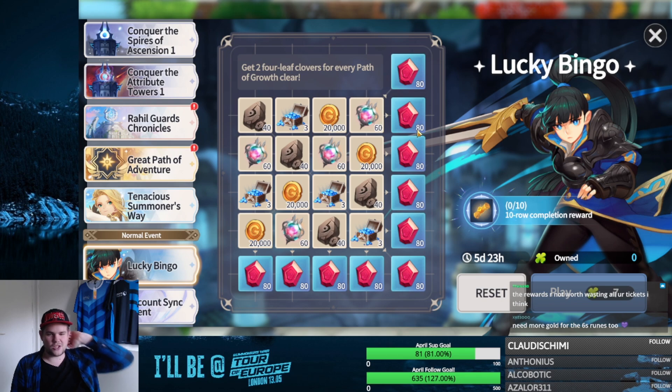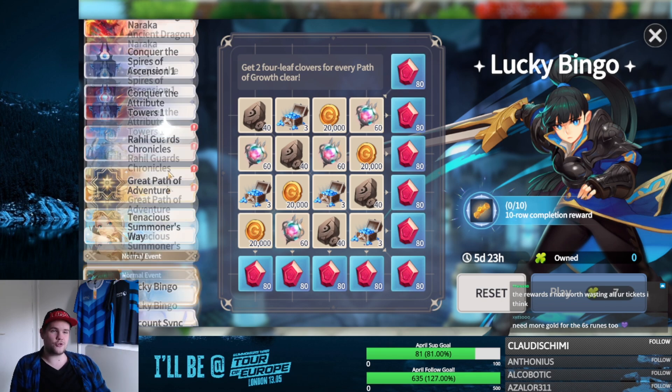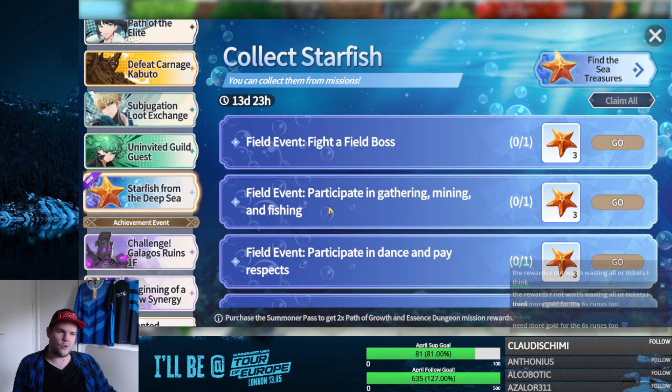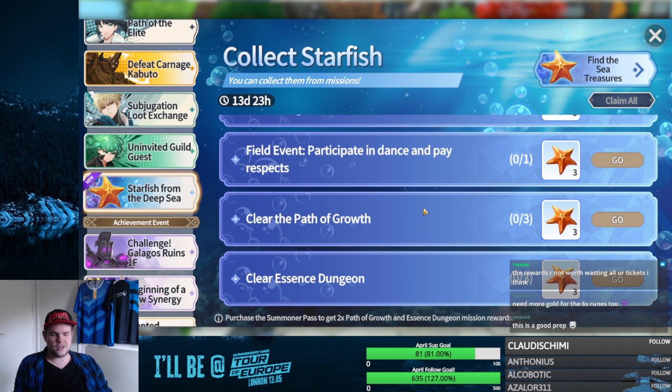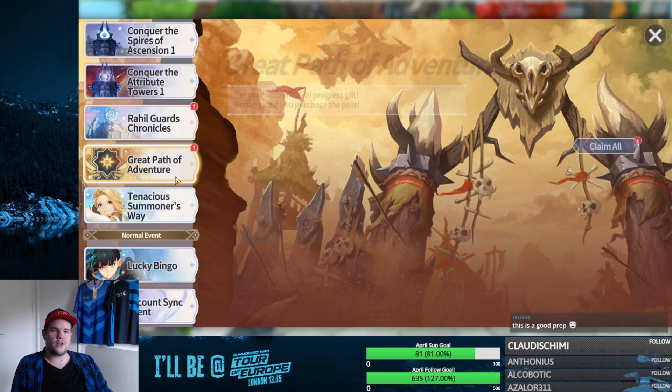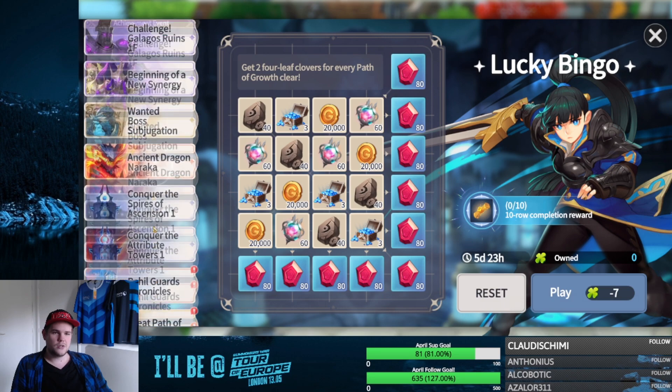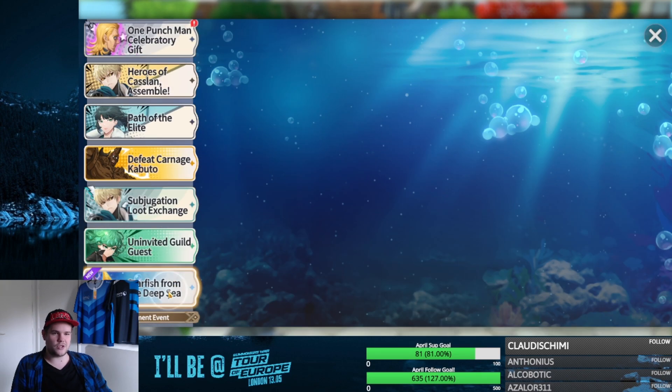Six-star runes also need more gold, which is true. For me it's a hard take — I think I saved up around 1100 tickets right now and honestly I think I would skip this event. Of course I do my dailies normally, and if you're not already getting extra energy for Path of Growth this is definitely the time to do it, but for using repeat quest tickets I'm not entirely sure — it's kind of 50/50.